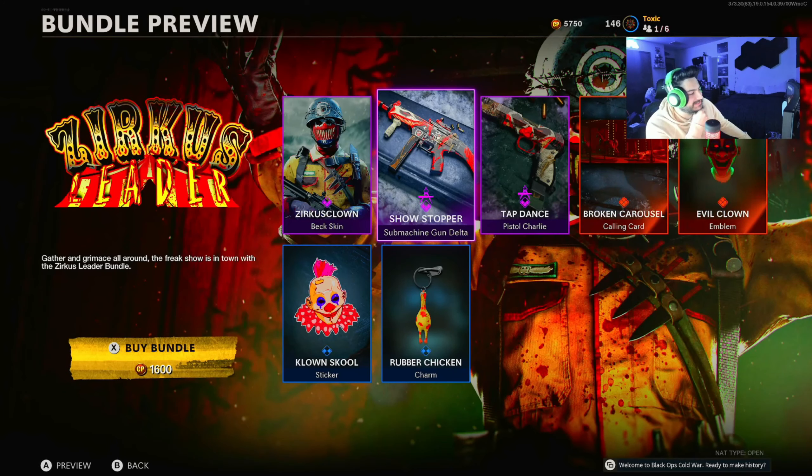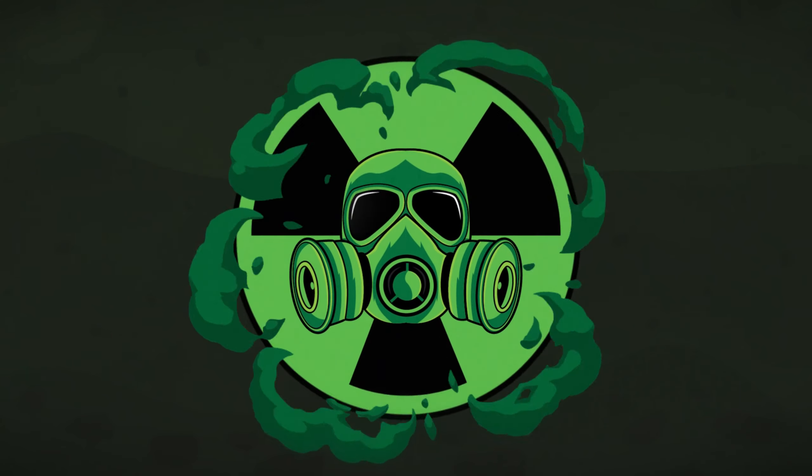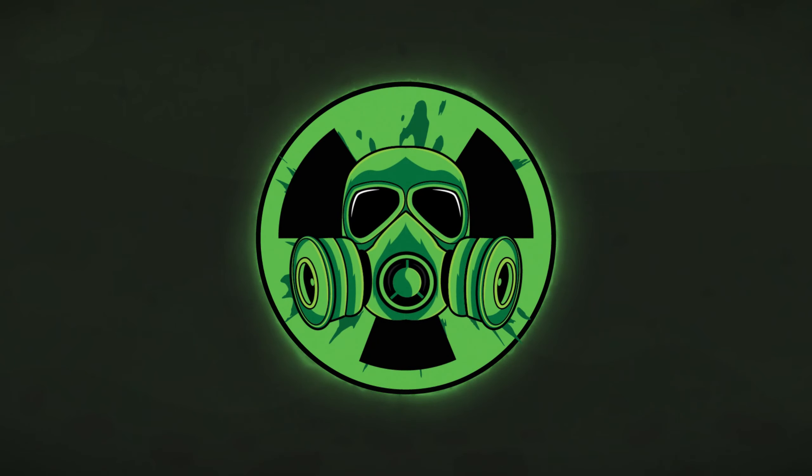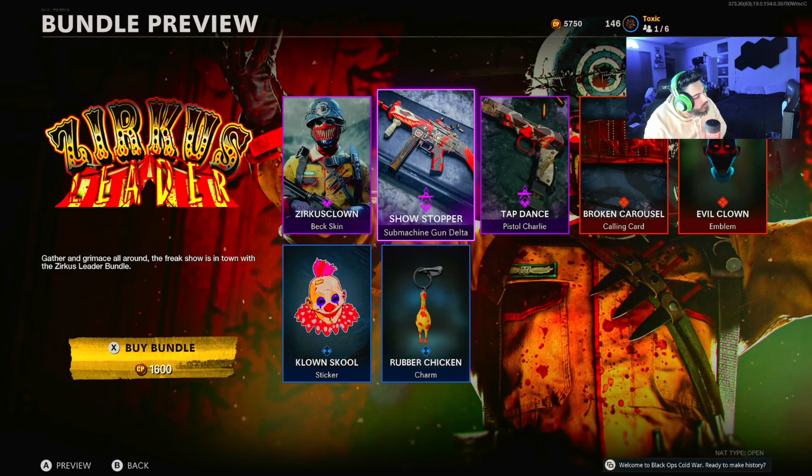Oh, this is just freaky. The Zerkus Leader. This is just weird. Gather and grimace all around — the freak show is in town with the Zerkus Leader bundle. And that's the whole description. That is a really short description.